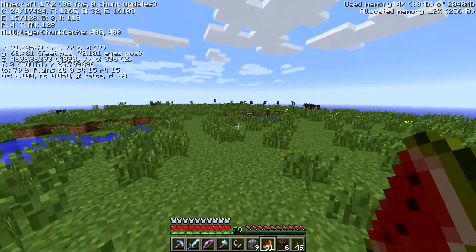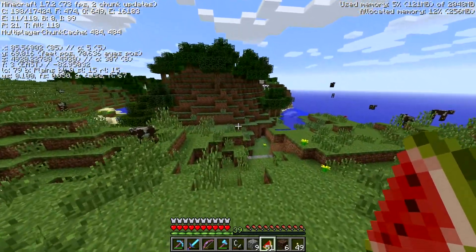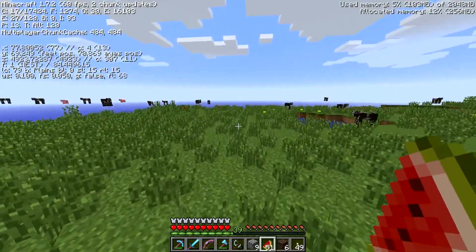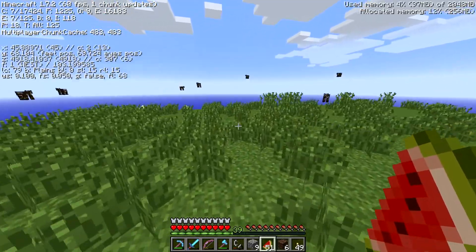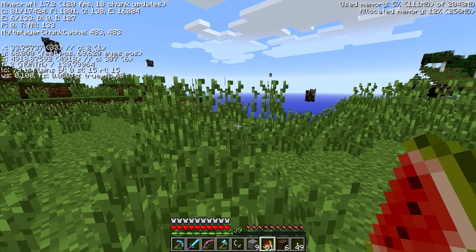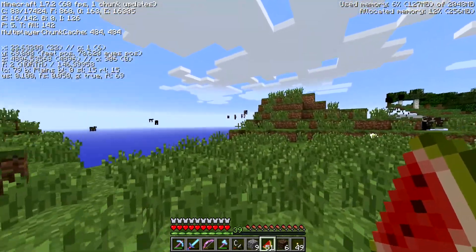Let's see - it says at negative 36, so like, over here. And 4,800, so back this way. There it is - I see a villager! Thank God. Now, this isn't cheating, it's just using the world to our advantage.